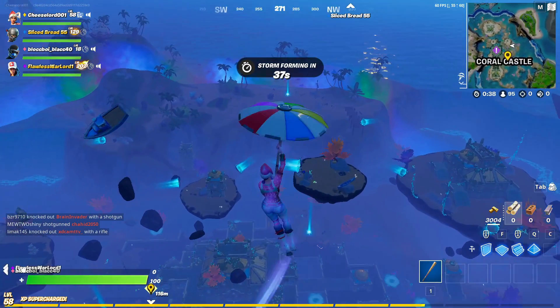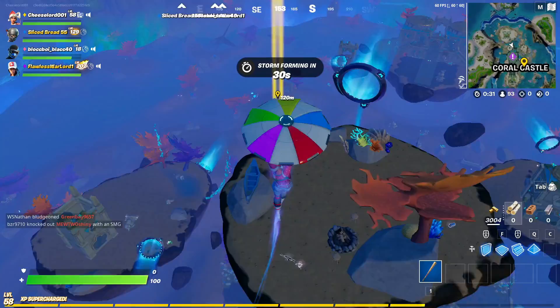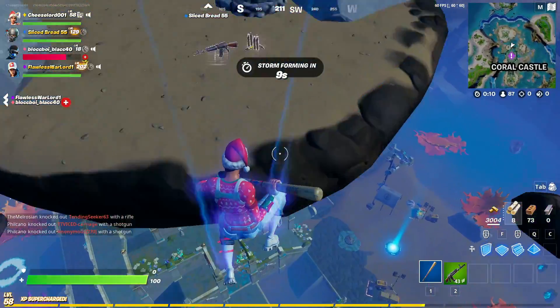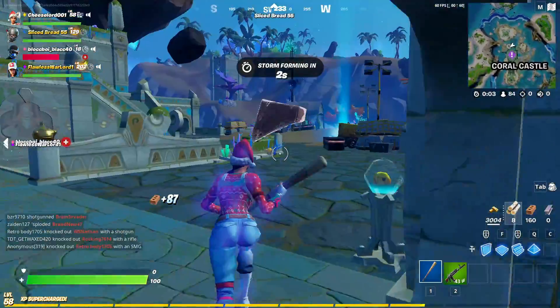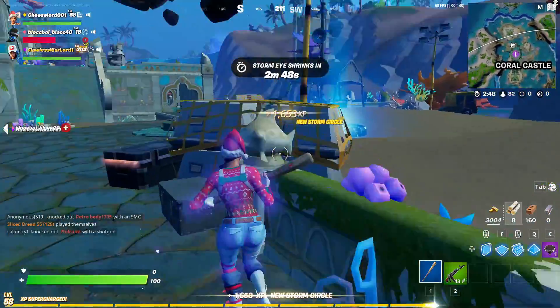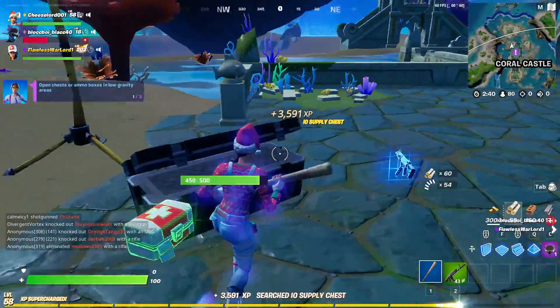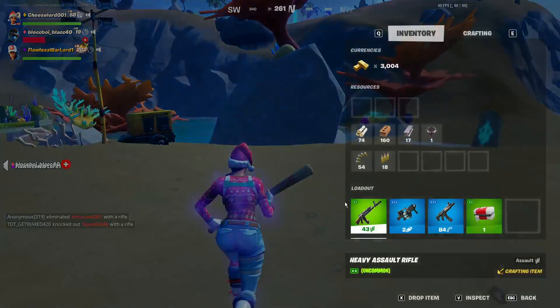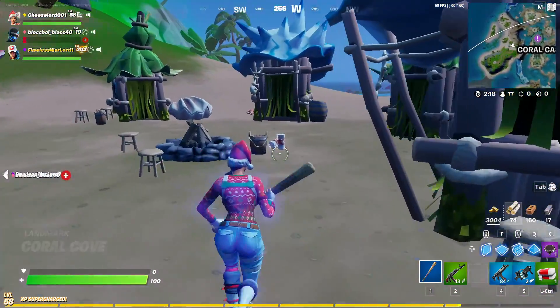Those little things right there I guess are the bouncers, because there were those in the mothership. Oh god, it's low gravity — I guess that shows why people don't land here. There are IO guards but I'm guessing they're only around the side because there's a chest here completely unguarded — loot that I will gladly take. I just realized Sliced Bread left.